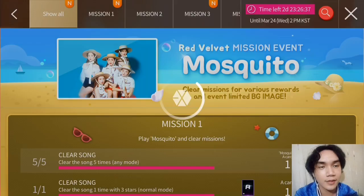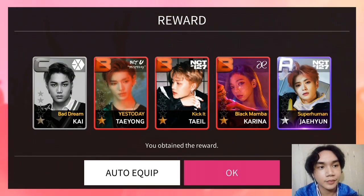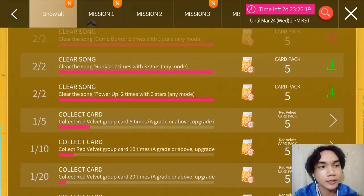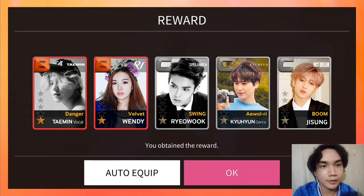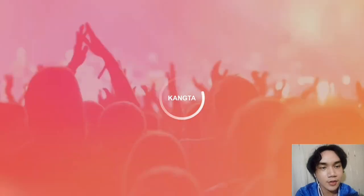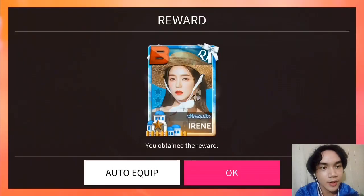Let's go to Red Velvet. Let's go to Mission 3 first — it's to clear the songs of Red Velvet. Let's claim our cards here. We got this A card first, and let's also claim this B-grade card — Mosquito. Let's see who it is: Irene. I hope I can get Wendy's card.